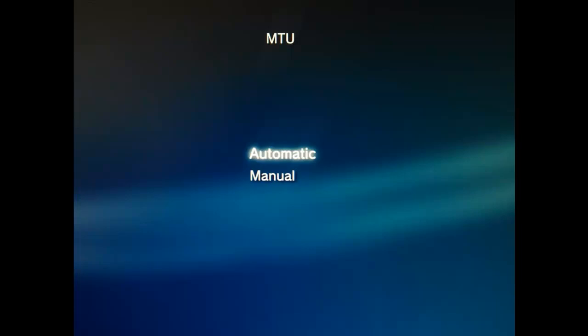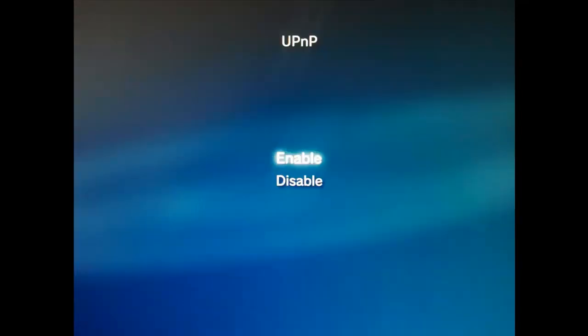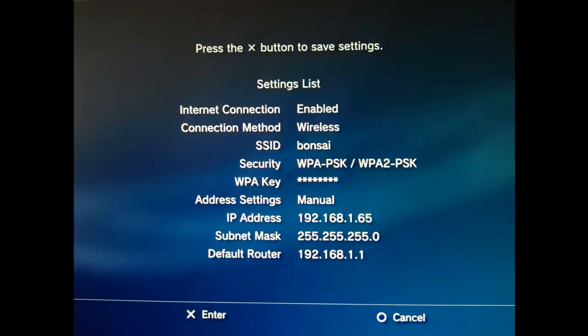Click Automatic for MTU, and then do not use proxy server. Enable UPnP. Then press X to save your settings. Now your PS3 should be using a static IP.